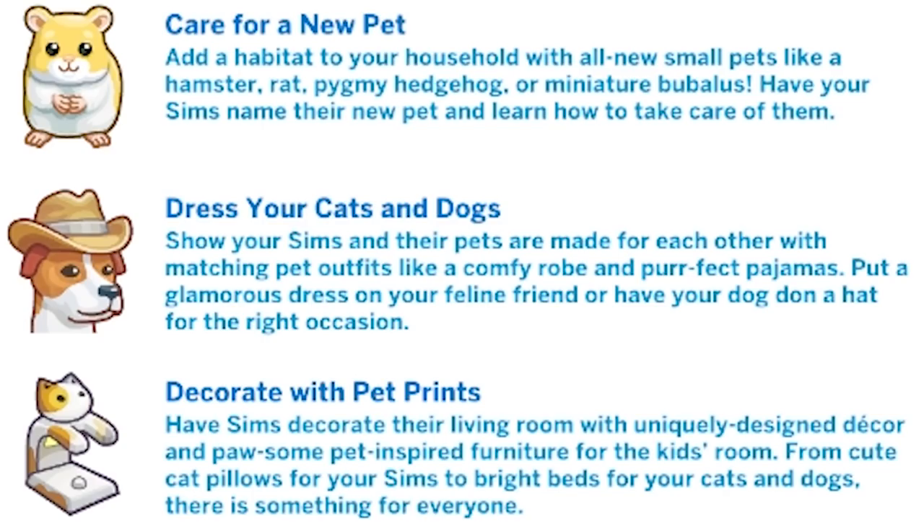It says: add a habitat to your household with all new small pets like a hamster, rat, pygmy hedgehog, or miniature bubalus — I'm not sure what that is. Have your sims name their new pet and learn how to take care of them. Dress your cats and dogs — which we could obviously do before, so I'm not really sure why this is on here.